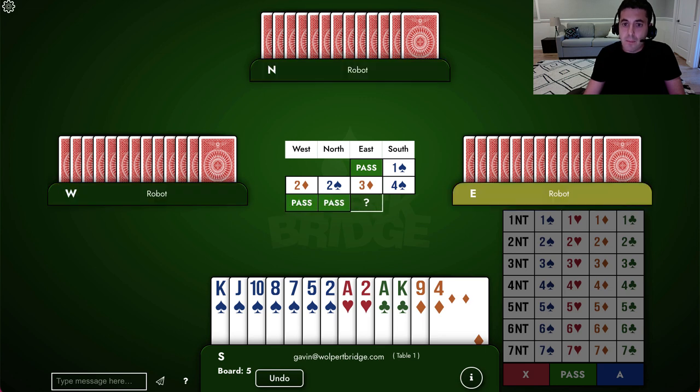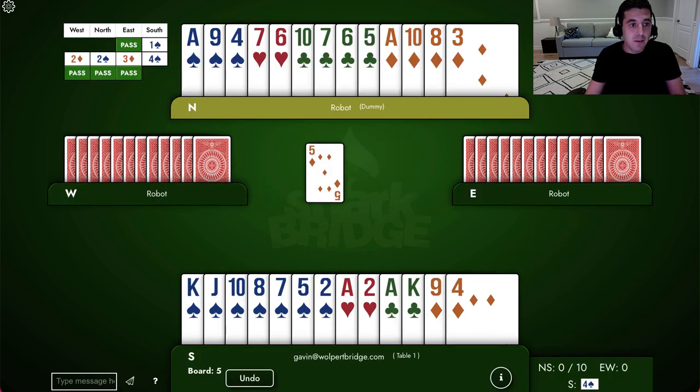It goes all pass and the opponents lead the suit that they bid and raised — the five of diamonds — and dummy comes down. I'm already pretty confident I'm going to make it at first glance. We're not going to lose any clubs. We have ten spades, so the opponents only have three of them, and the ace-king should drop all the opponents' spades if they're split two-one. So we probably have a heart loser and a diamond loser, and it looks like that's pretty much it.